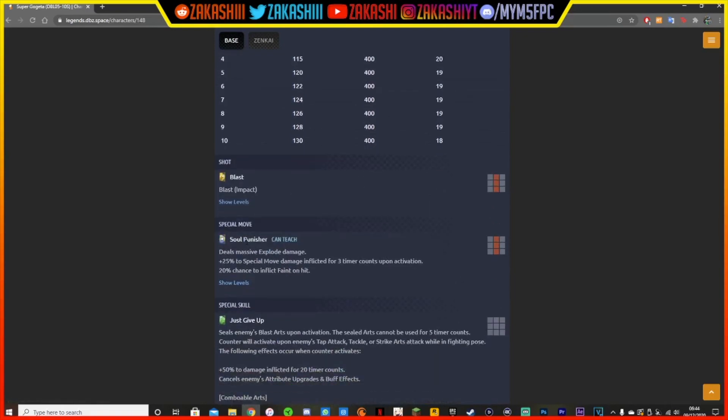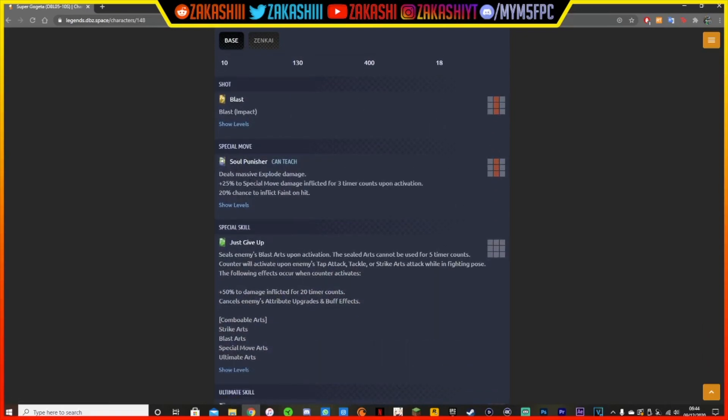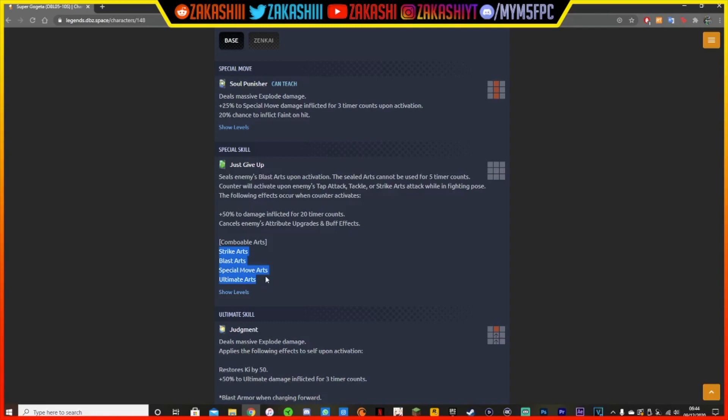The strike card is pretty normal, blast is still pretty normal. Soul Punisher now gets plus 25% to special move damage inflicted, which it didn't have before, and it still has the chance to inflict flame. So he's going to be doing more damage just off getting the special move off. The green card — you can now combo in everything. It seals the enemy's blast arts just off pressing the green card; the sealed arts cannot be used for 5 time counts, and will activate upon enemies' tap attack, tackle, and strike attack while in fighting pose. The fact that it can combo in everything now is insane — and you also get plus 50% damage inflicted for 20 time counts.